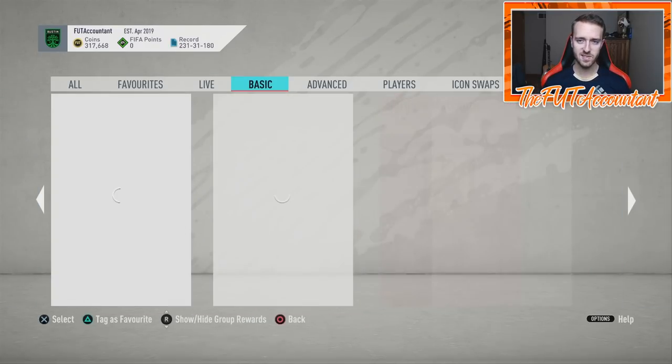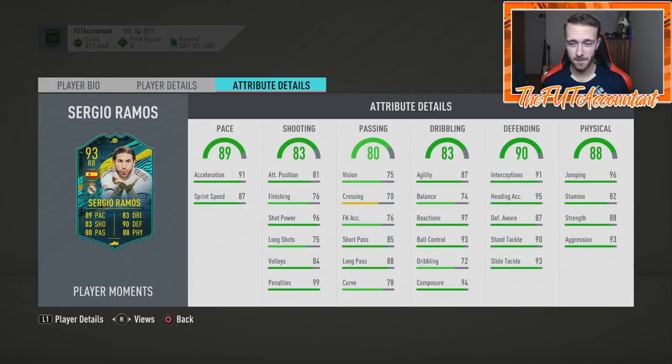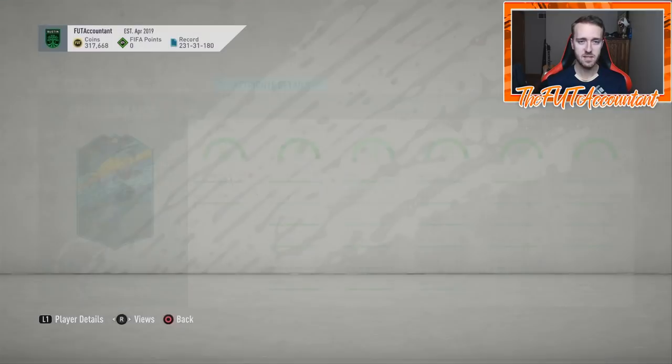I want to talk about this SBC — Sergio Ramos Player Moments. This is the best SBC value-wise that we've gotten in like two weeks. It's a position-change card with high-medium work rates, which isn't ideal if you're playing him at center back — but I think a lot of people are buying this card to position-change it to CB in game. At center back this card looks insane: 87 agility, great strength, 90 defending, 91 acceleration, phenomenal tackling. I'm waiting to see the reviews.